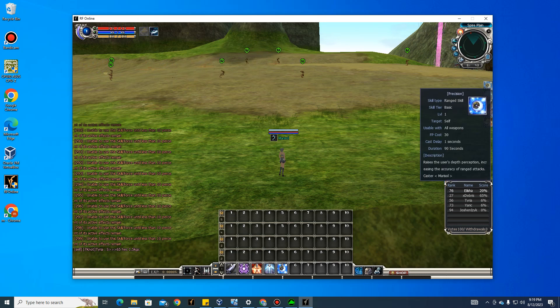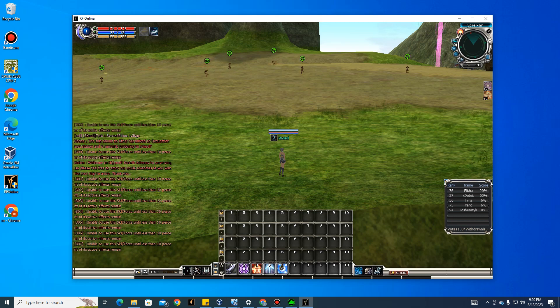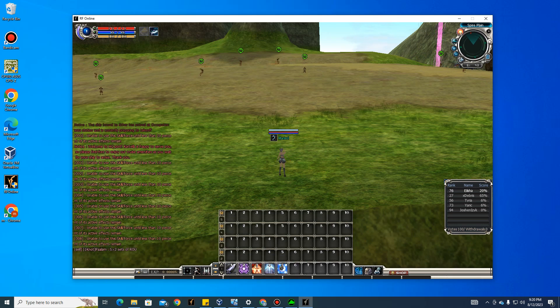Now you have Delete and Insert as your two macro keys. Press Delete to start the buff macro, then press Insert to activate the right-click macro. As you can see, it automatically takes out the buff window while buffing. You can run this 24/7 — whether you're leveling or AFK — to max out your buff levels.